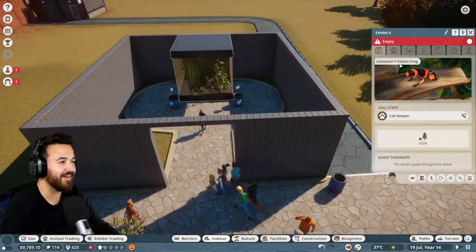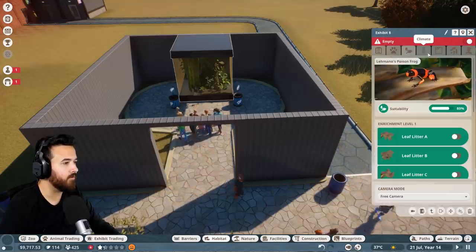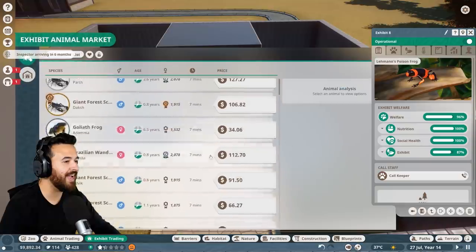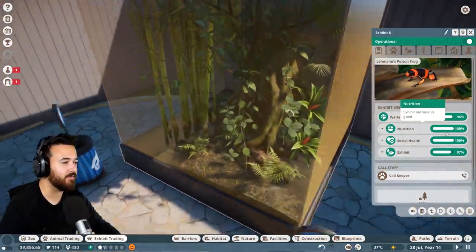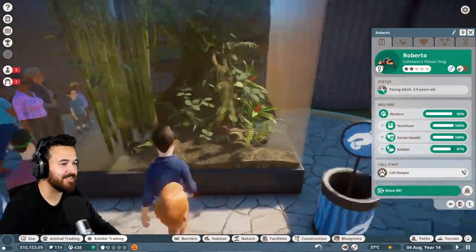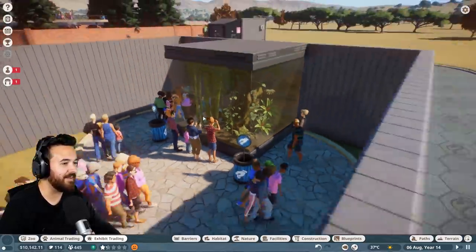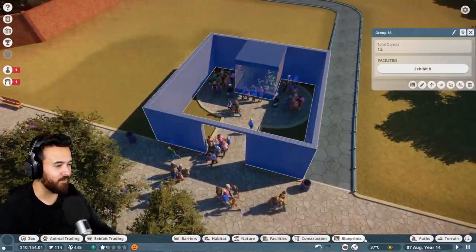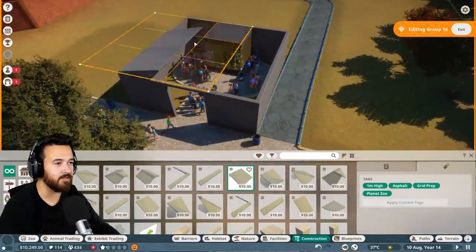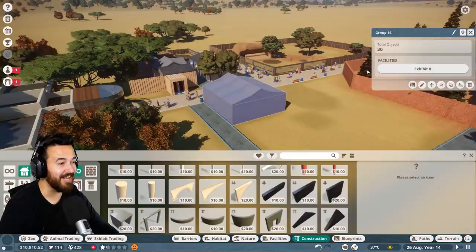Oh, this over here is a really sad little area — our poison frog exhibit is empty! Did our frog die? Let's get another one — here you go, 16 bucks, yay! I think this one's called Roberto. Now I should probably put a roof on this thing — let's get an asphalt roof. There we go, nice little — it looks like a little shed now, but it's beautiful. Also, vet research is complete — we got some more bear stuff!